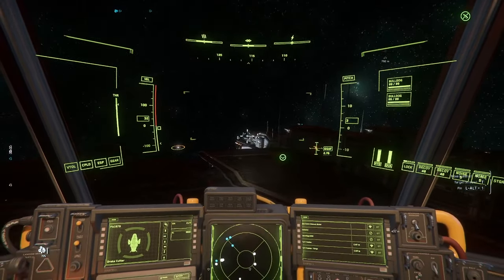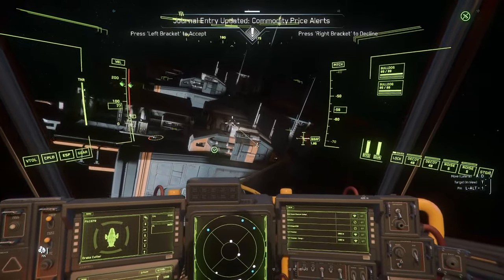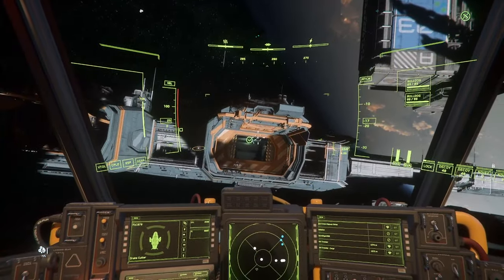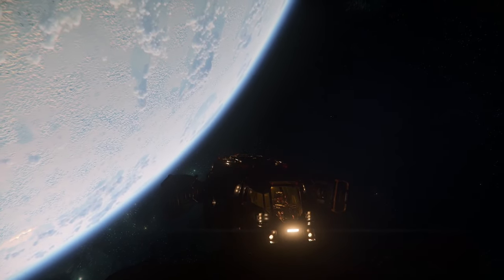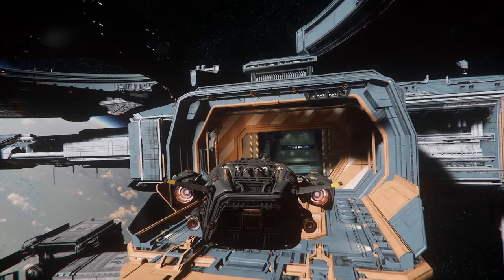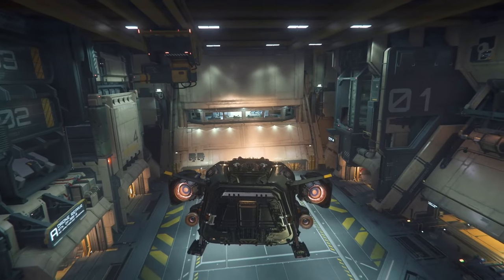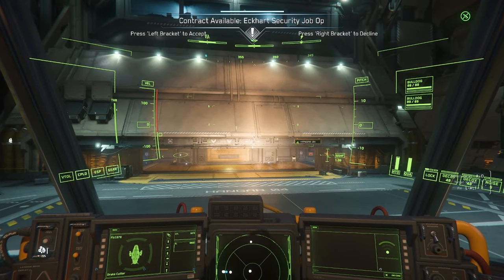They told me I can land, so I can see the landing point right there. I turn on my lights. I got a bit twisted around, but there's where I was supposed to land. I put my landing gear down, swing in nice and slow, and there we go — we've landed. We're on the station now. Landing complete.